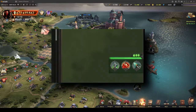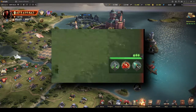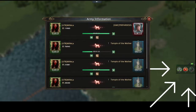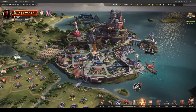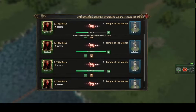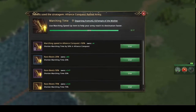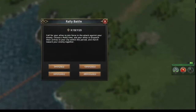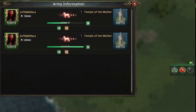We used an active stratagem to test it, and it uses 1 diamond per activation. The bar starts filling again after using it. The active stratagem lasts for 3 minutes, and you can see the time left on its icon. After a 5-minute cooldown, you can use it again.